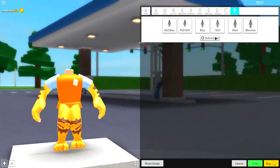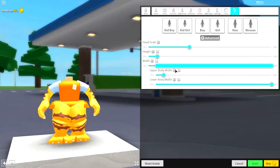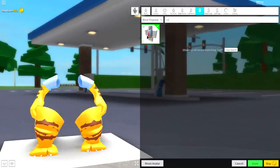Next guys, come to scaling, click advanced, make the width of the lower body nice and wide just like this. And then yeah, what you may want to do is quickly go back and change your torso, because it's actually the cat torso that you want — I messed up.